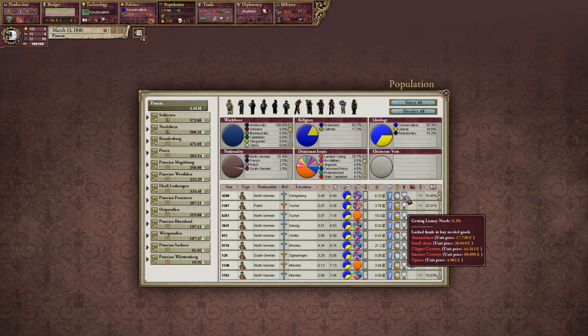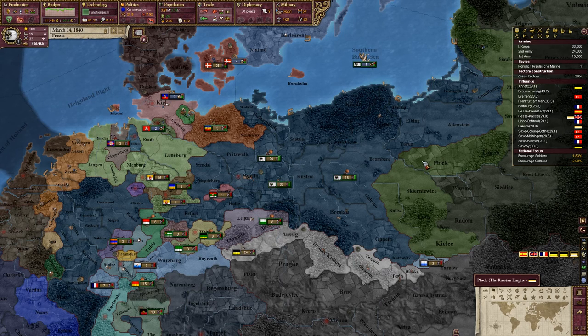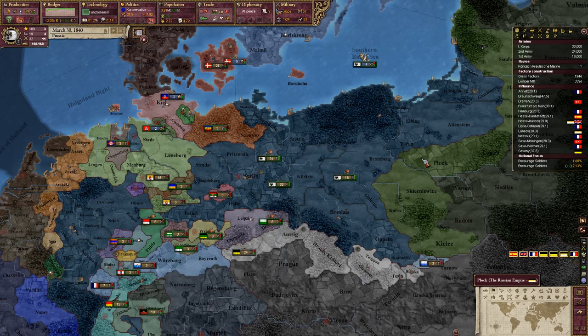Bloody hell, what do you consider a luxury? Ammunition, small arms, clipper convoys, steamer convoys, and opium. So I didn't actually know that - different population types have different requirements. That makes sense. So a poor person considers having furniture a luxury, while an aristocrat considers that just an everyday thing.